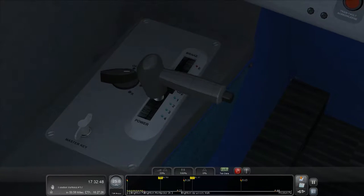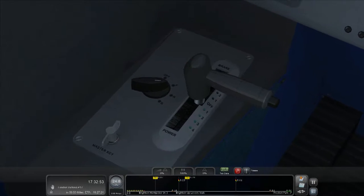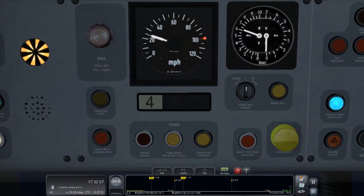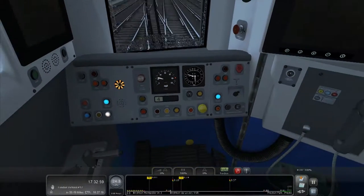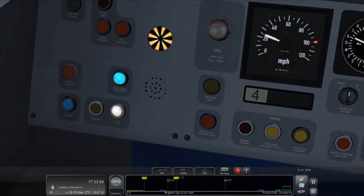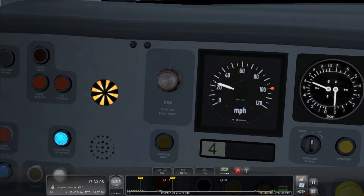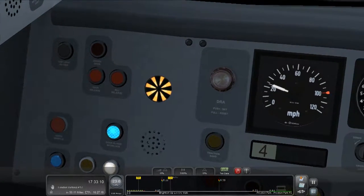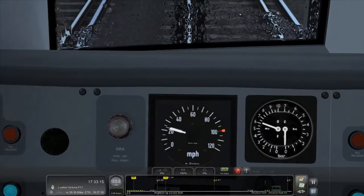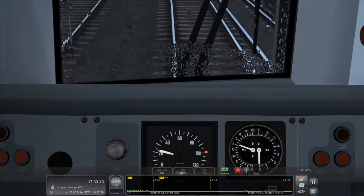One thing different about this train - a few trains have it - is a combined throttle and brake. You pull it back to accelerate, push it forwards to stop. There's the reverser, then the master key which is like a car key - turns it on and off, you can't drive without it. The DRA is the Driver Reminder Appliance - you press that and it won't let the train accelerate, so if you're at a station or red light you put that on so you don't accidentally accelerate.